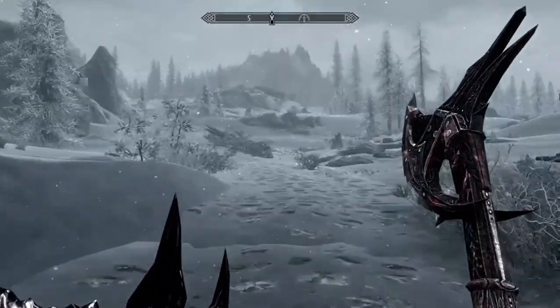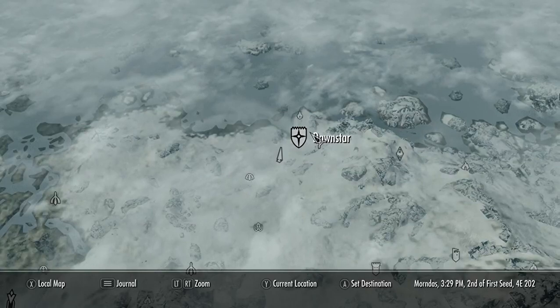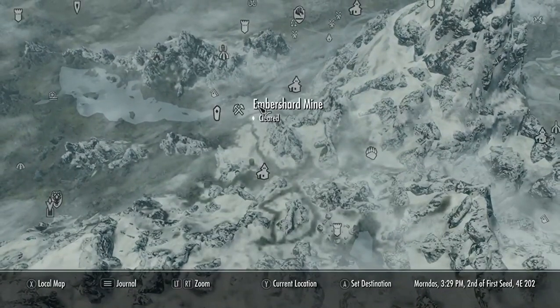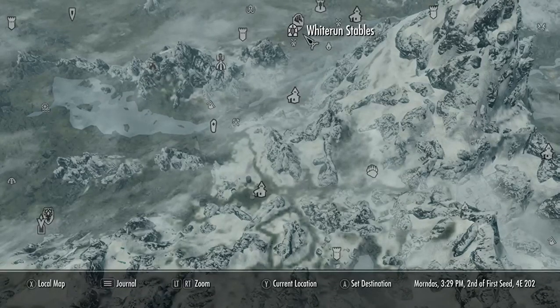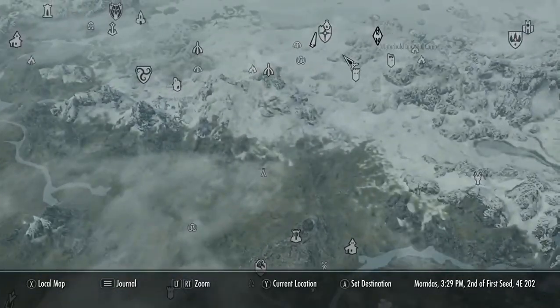Hello everybody, today I'm showing you the best way to get money in Skyrim. First things first, we're going to need to unlock Dawnstar. That's super easy to unlock because you start off in Helgen, do the tutorial, come down to Riverwood, get a little bit of money, then go to the carriage at the Whiterun stables and warp over to Dawnstar.